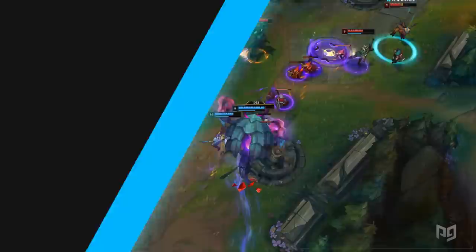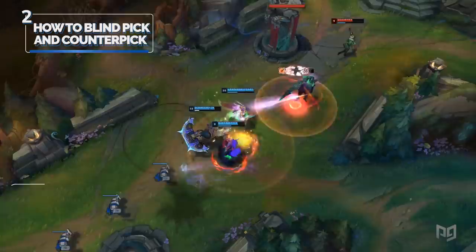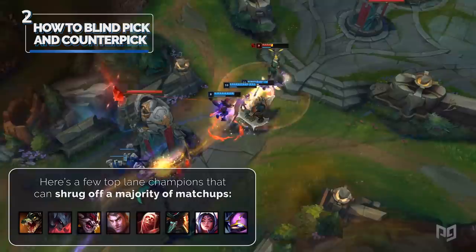Number two: how to blind pick and counter pick in top lane. When blind picking, you often want to consider how many counters are available to your champion. Here are a few top lane champions that can shrug off a majority of matchups — blind picks: Renekton, Aatrox, Kled, Jayce, Vladimir, Gangplank, Irelia, and Kennen.